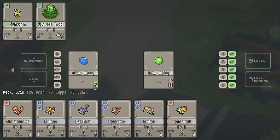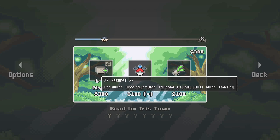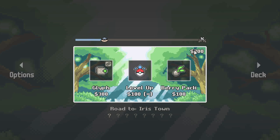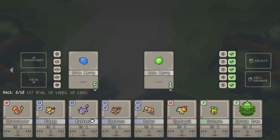How do you tell which berry a Pokemon has to use? I guess I'll put the tree in — I don't know. Consumed berries return to hand if not full. Oh — level up berry pack! Wait, I could only choose one or the other? Oh well, that's fine. I'd rather have more to work with than some random card. I'm still confused with the berry thing — I guess we'll figure it out as we go.